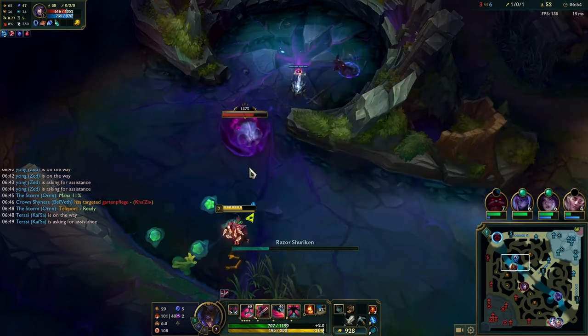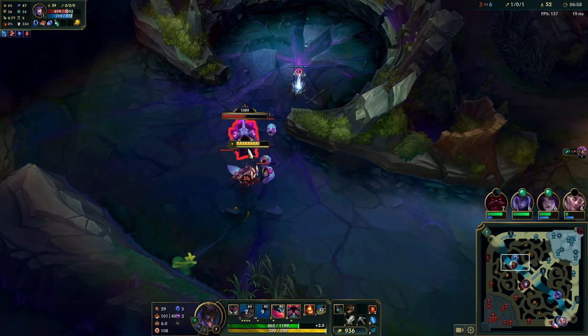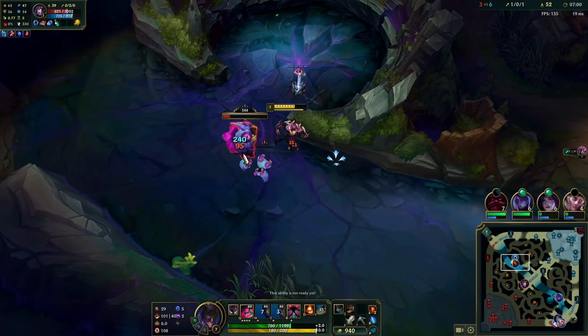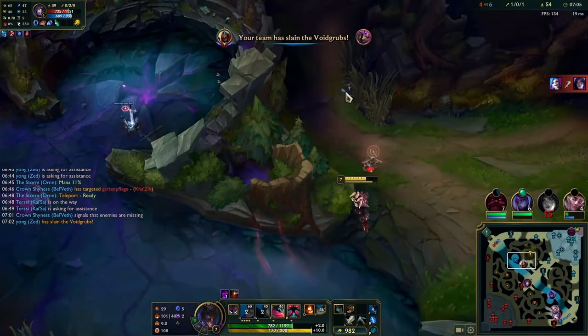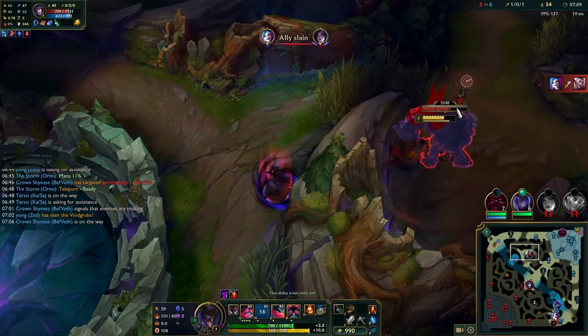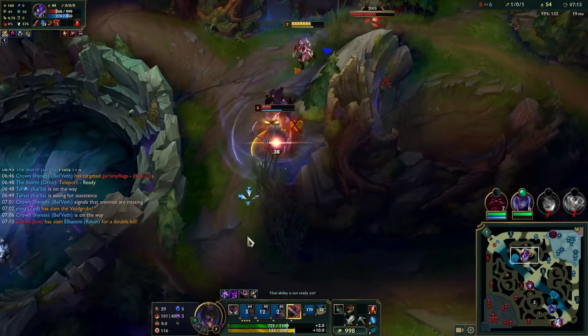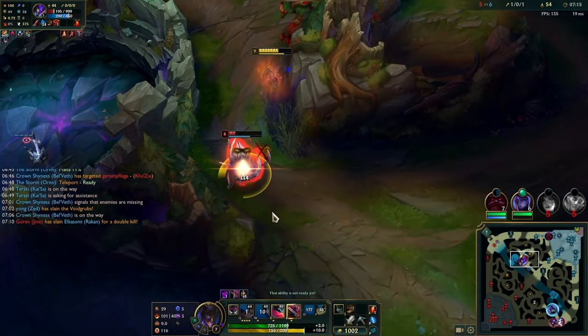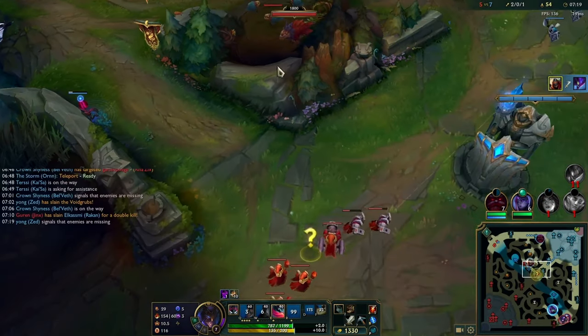Kha'Zix jumps over and I know our red buff is up, so I want to take the full plant because I don't want to die. We take the grub, then I realize he's probably on the red, so we walk over — Belveth also pinged it. I'm thinking he might not be in that bush, so I W, which is kind of a mistake, but then I use my Qs, ult, ignite, and he dies. I got most of my combo off and it was good enough.